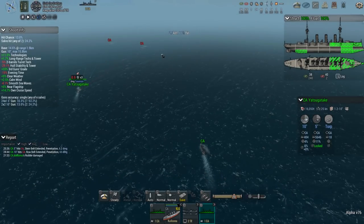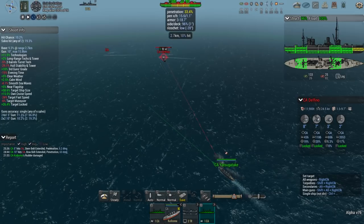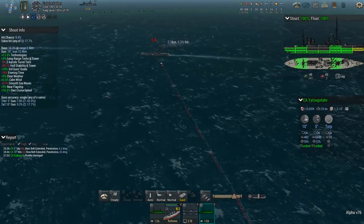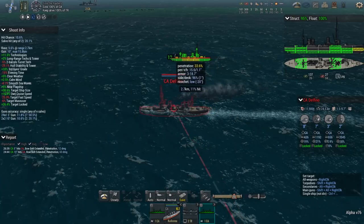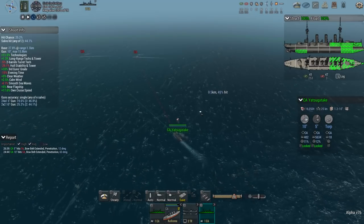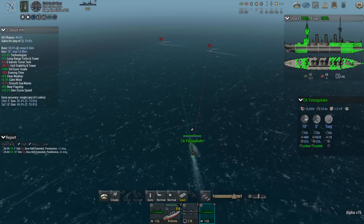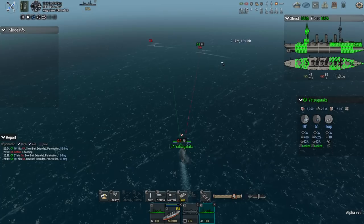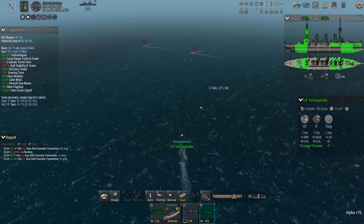This is turning into a surprisingly long fight — I thought we'd be well into taking out the second ship by now. But we've done a lot of surface damage. These 5-inch secondary barrages seem to be doing a great job — just look at the surface damage across the top, ripping the deck up. Damage to the secondary tower, but we're still fine: 100% float, 100% structure. The Yetsugataki is taking this like a boss.